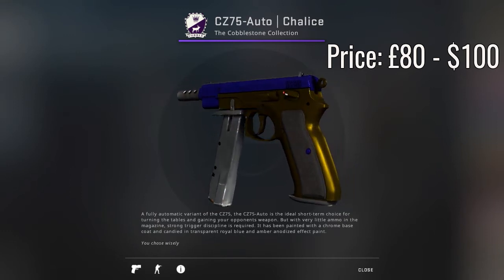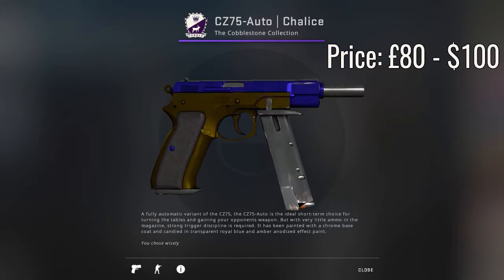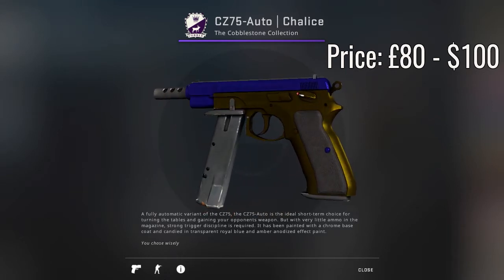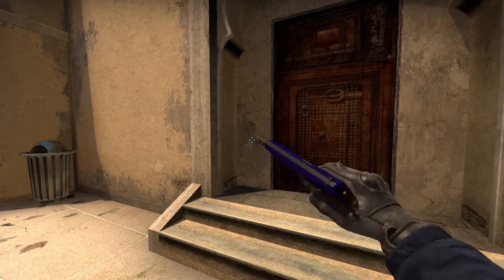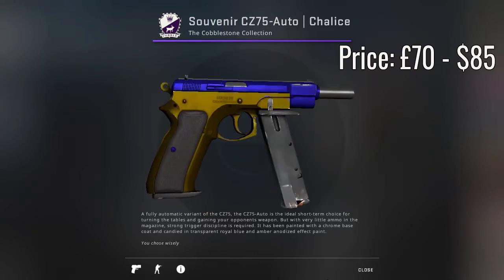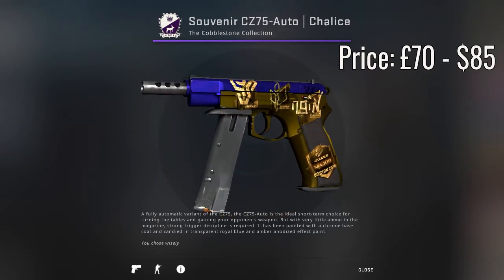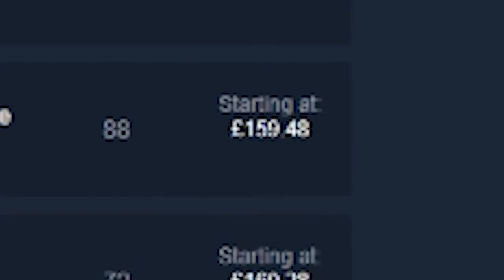Now moving on to the CZ, we have the CZ Chalice in factory new condition. This is just under £80, which converted into dollars is just under $100. It's really basic, but sometimes simplicity is key. It's really interesting because souvenir factory new is actually cheaper than the standard factory new — mainly because you can trade up the factory new ones, whereas you can't trade up the souvenir factory new ones. The cheapest souvenir Cobblestone package is just over £150.